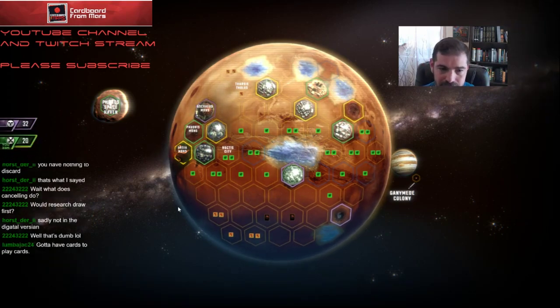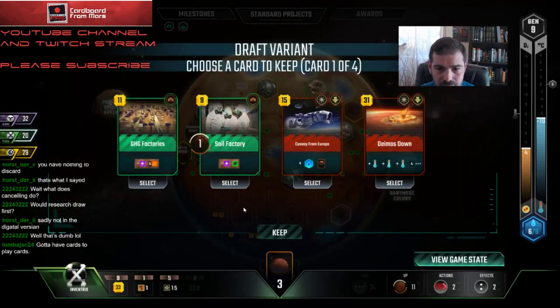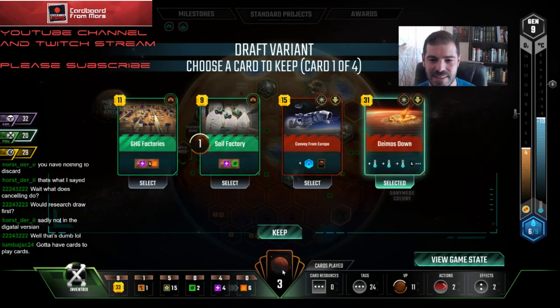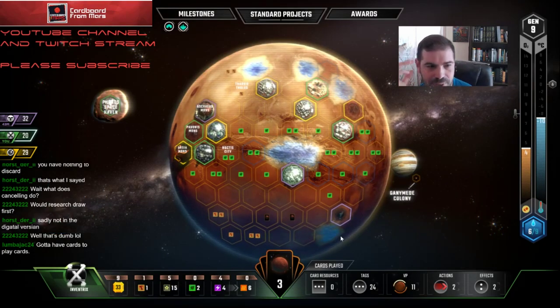This is looking like an eleven generation game. Oh, there we go — Deimos down. Now we're talking! I don't have any Builder card tags, but Convoy's good too. I know that one's not coming around but — okay, there we go. That's what I needed. And I might be able to engineer that to get the Ocean Placement bonus.